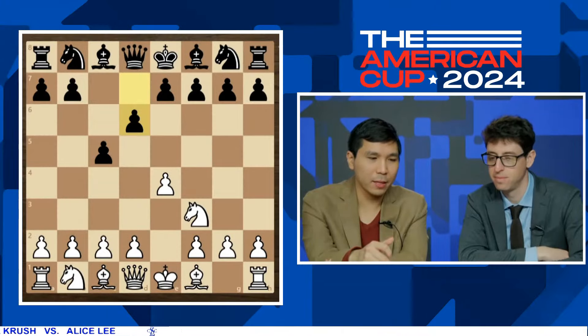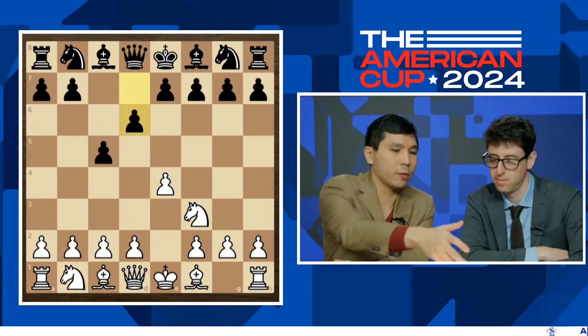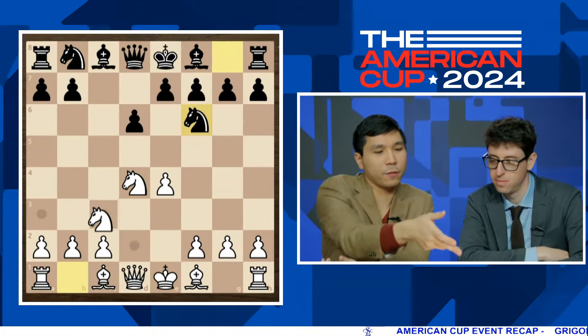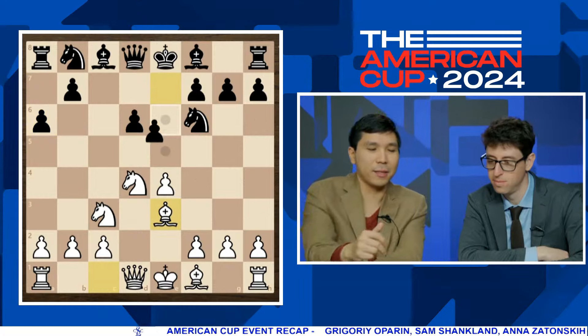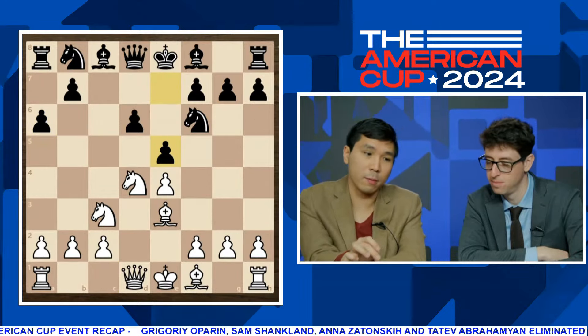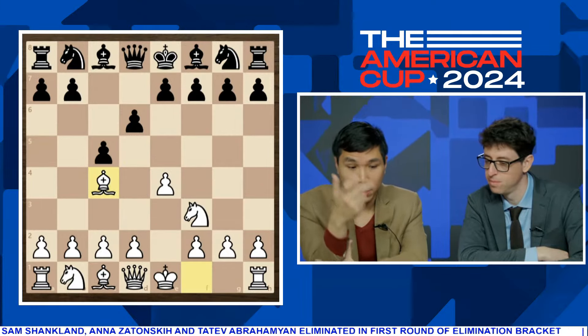Yeah, for sure. Well, it's Rapid. I've always liked playing the Sicilian Najdorf. I actually played a lot online. I just like the structure where White basically wastes a lot of time moving his kingside knight. And the next move, you're going to kick it again. I just like this structure with the knight on f6, Be7, Be6, knight d7. But unfortunately, there's too much theory. That's why I rarely play it.